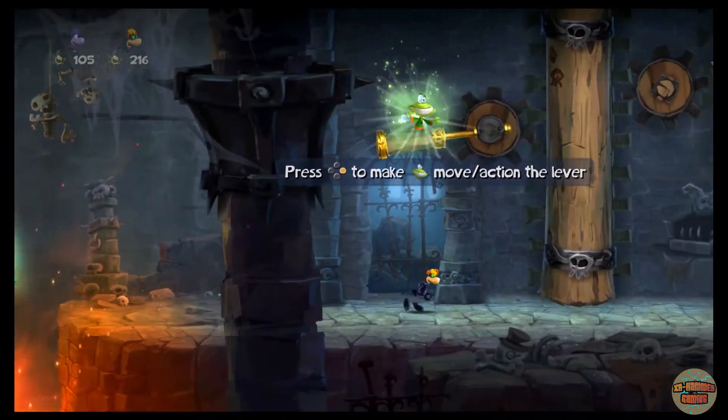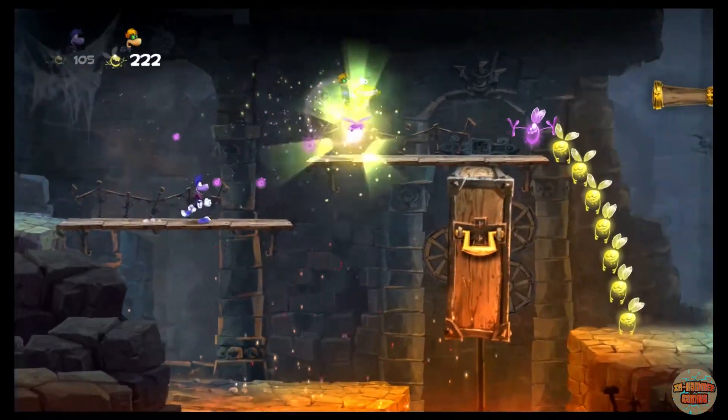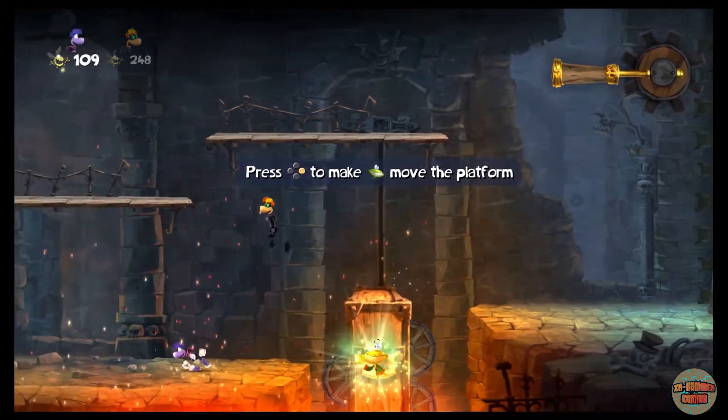Yeah, you can. Brilliant. You use Murphy to move all of this stuff around — some of the interactive parts of the map. And Munchkin's getting far too ahead of himself.